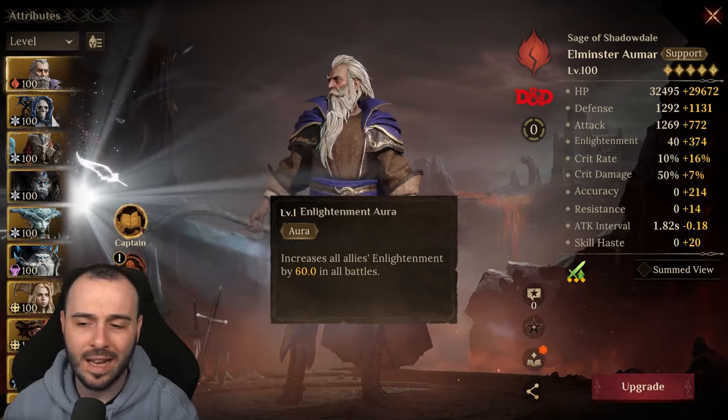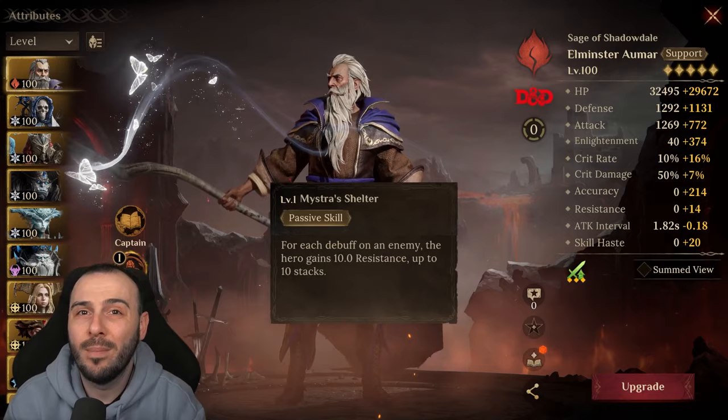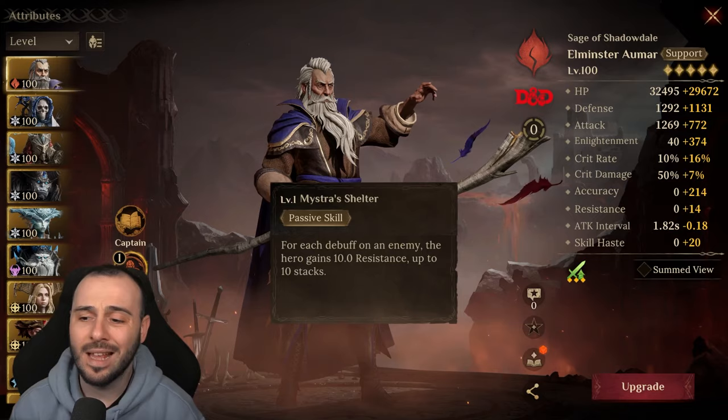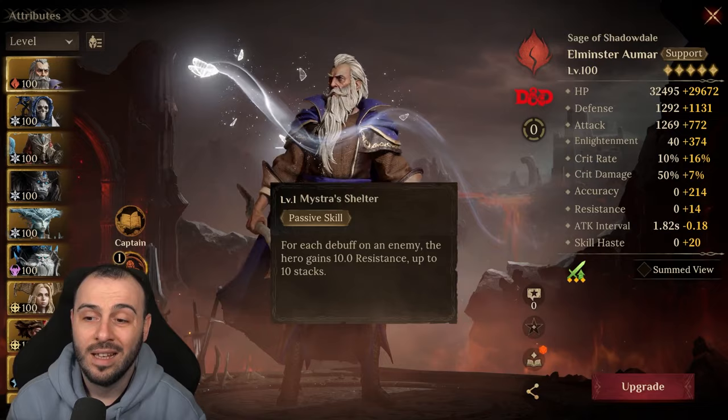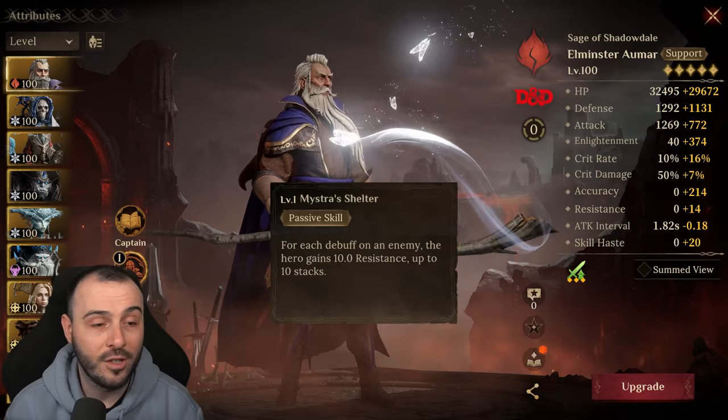We are actually trying to get them to change this to accuracy, to be a bit more productive for the champion rather than counterproductive. It's not really going to be helpful to have resistance on him. Unless you're planning to build him with crazy resistance, this is not really going to help you whatsoever. You want to get accuracy so you can build him with more enlightenment, or get more enlightenment and something that will really benefit the champion.